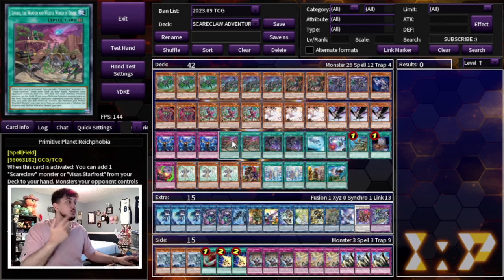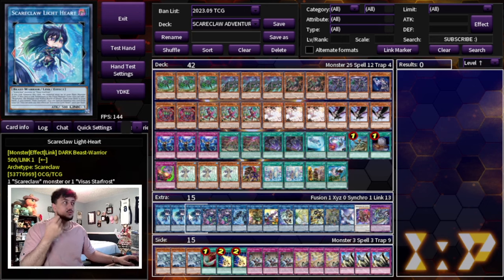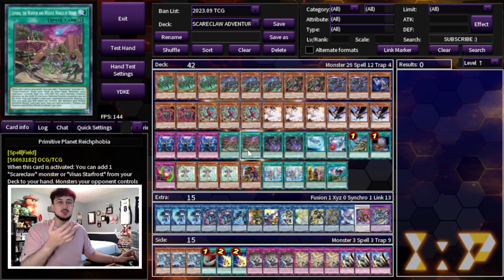Moving on to spells, we're playing 2 Rakephobia — not 3. The only reason is that as soon as you get to Lightheart you're able to get to this, so playing 3 becomes a little overkill. Rakephobia lets you search a Visas Starfrost or a Scareclaw monster, and it makes your opponent's monsters lose 100 ATK and DEF up to the number of defense-position monsters on the field. If there are 3 or more defense-position monsters total, you can target and destroy a card your opponent controls, which is really powerful.